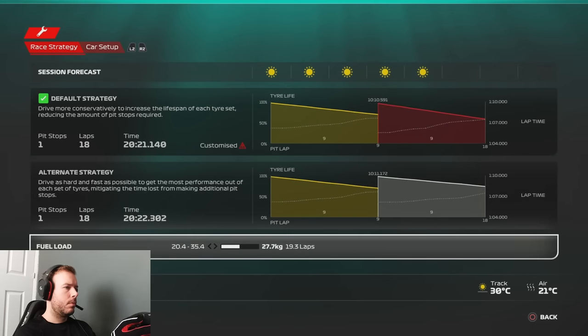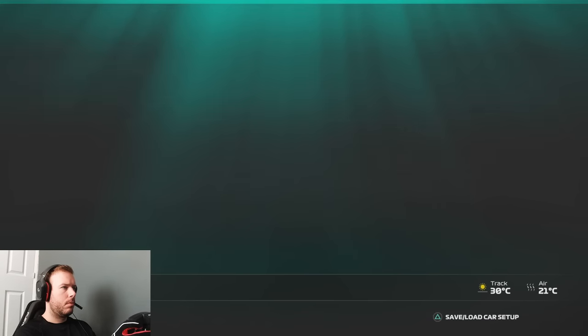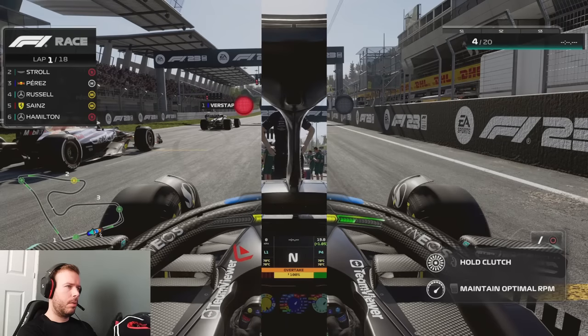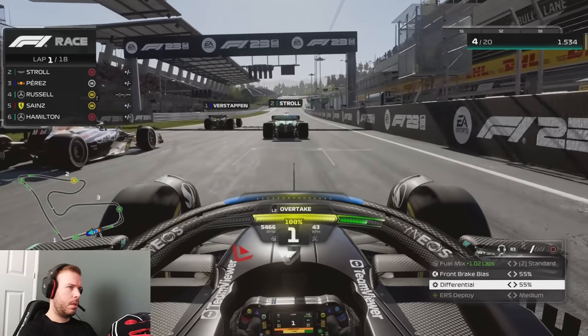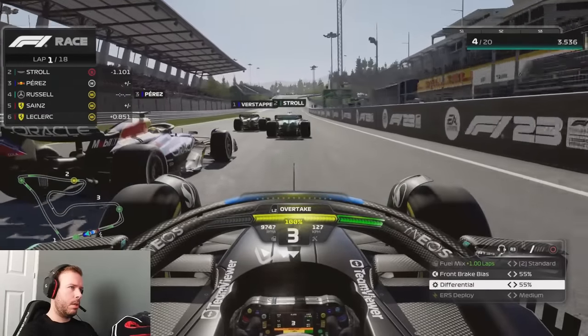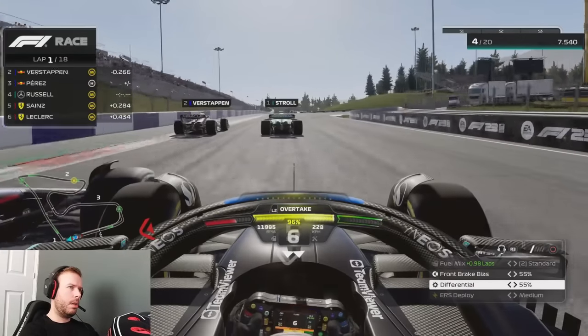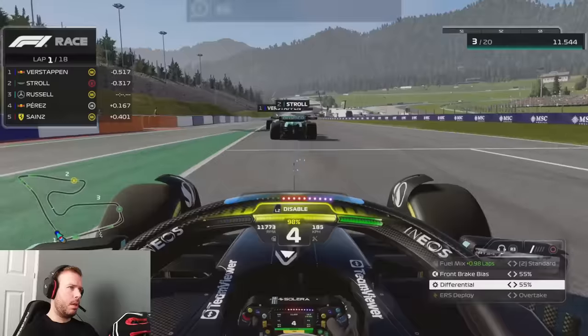I'm not using a custom setup — just a preset setup, the increased downforce preset 2. The only things I change are the brake bias and the differential. We've got five lights, starting in fourth place, and we managed to get a really good start, muscling our way past Perez, who is actually on the hard tires.